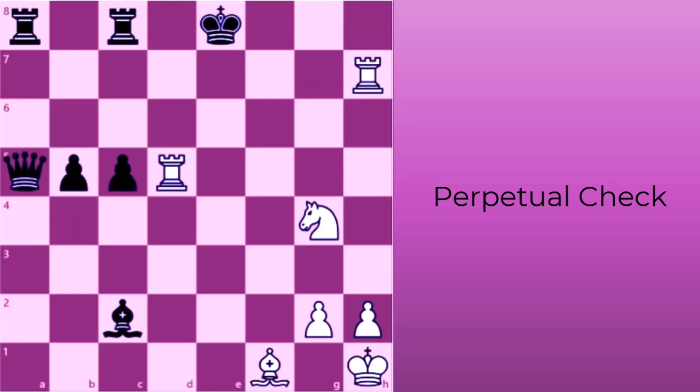To find a perpetual check, you can use your pieces to block the opponent's king's escape so that it stays in check. If the opponent's king is near the edge of the board or in the corner, it also has fewer squares to escape to. With these in mind, how can white deliver a perpetual check?